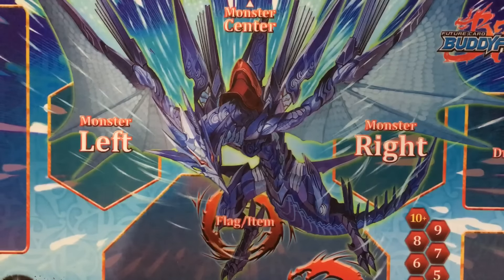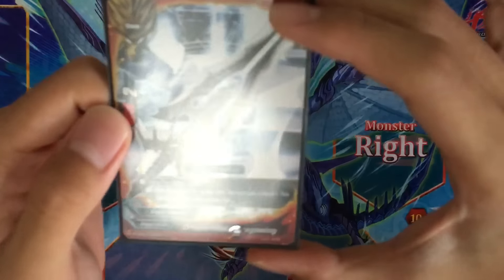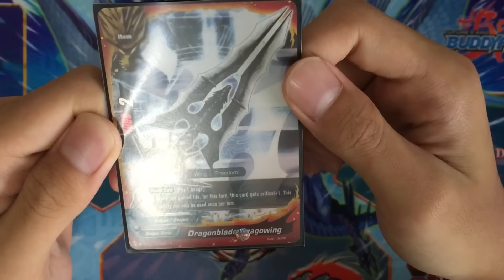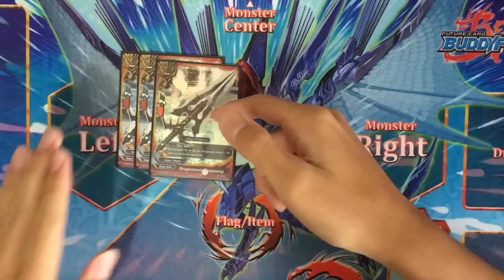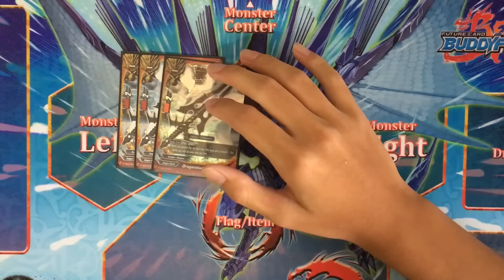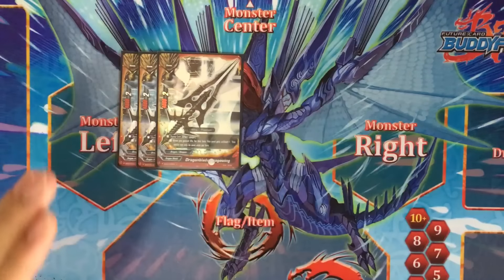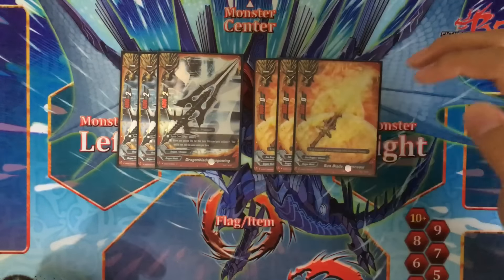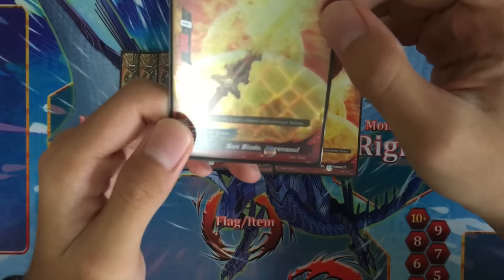Moving on to items: we run 3 copies of Dragon Blade Drago Wing, 1 shiny. Pay 1 gauge, when you gain life, for this turn this card gets 1 crit. So it's your 3 crit whacker — pretty strong. You can gain life every turn so it's pretty easy. This is your offensive card with 3 crits.